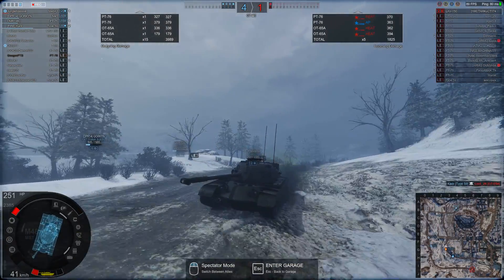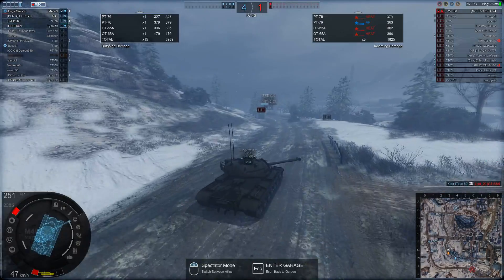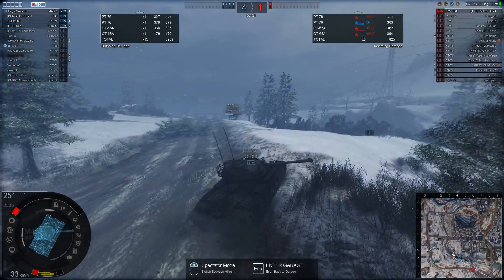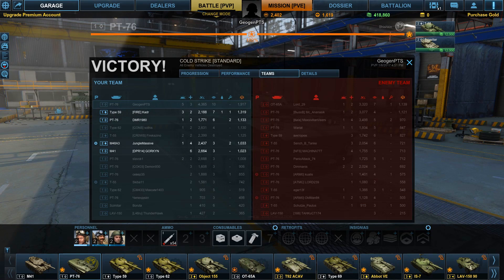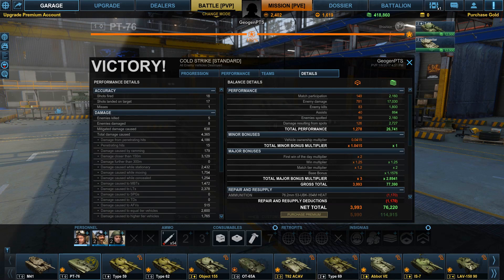That was my first PT-76 game in the 019 Balance 2.0 PTS server. In the post-game stats: 4365 damage done, 775 spot damage, 10 vehicles spotted, 77,000 credits earned, 4,000 reputation. Damage is going to be a lot higher than you're used to in the current game because vehicles have a lot more hit points and you have more damage output generally — you're going to be doing more damage than you used to for the same tiers.